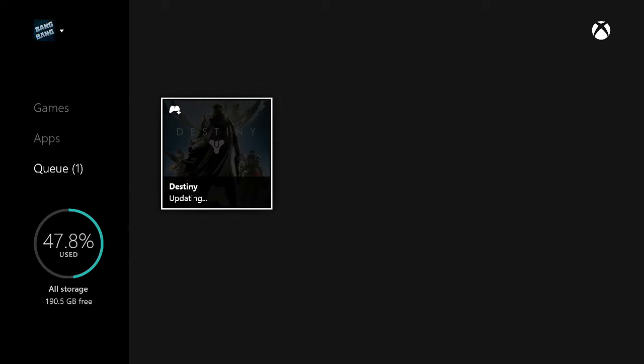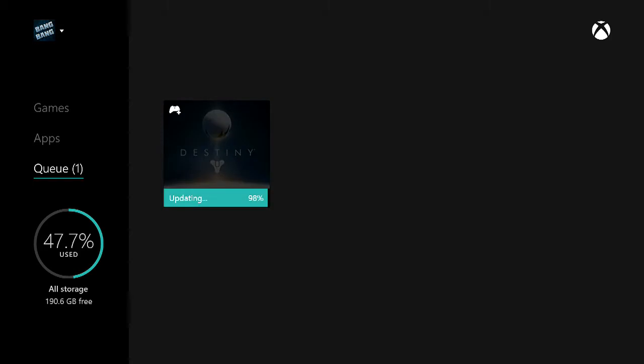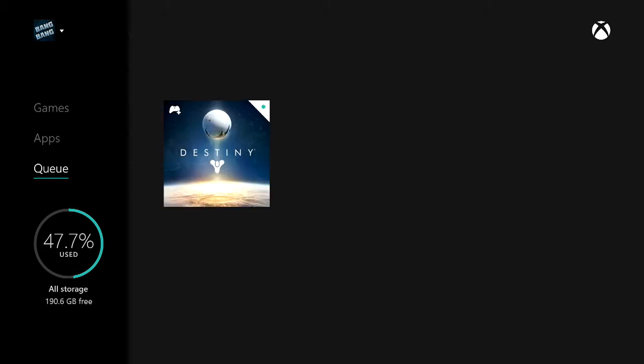Version 1.1 covers the exotics and the raid. Today's patch includes the long-awaited arrival of exotic weapon buffs, additional acquisition paths for destination upgrade materials, along with additional changes to exotic gear node upgrading in preparation for the soon-to-be-released expansion, The Dark Below. They're also trying to correct issues introduced by the more recent update to the raid.